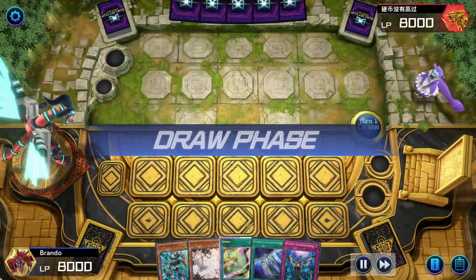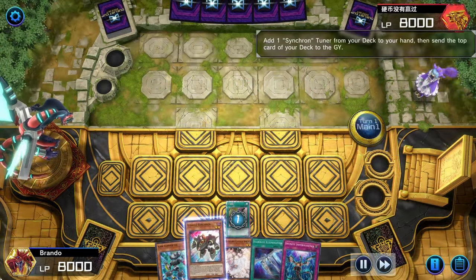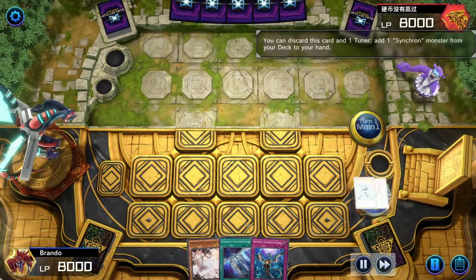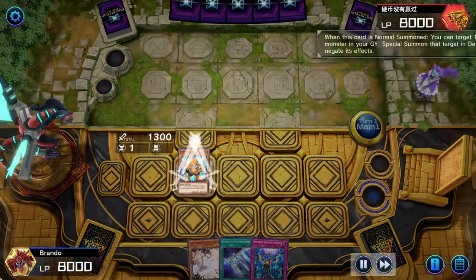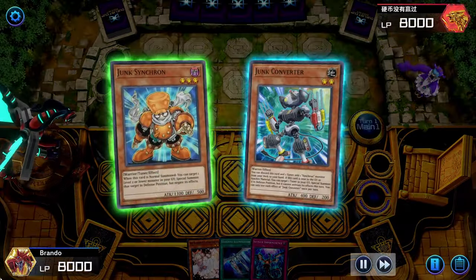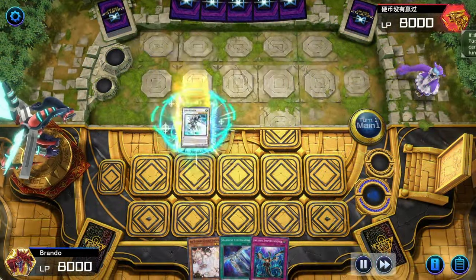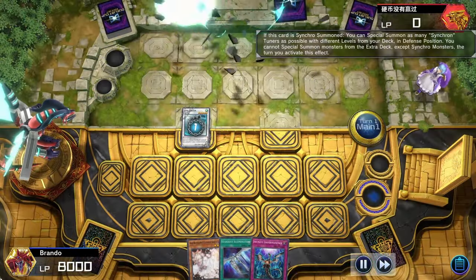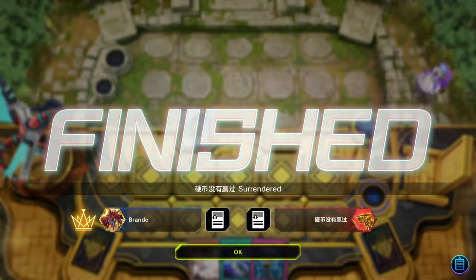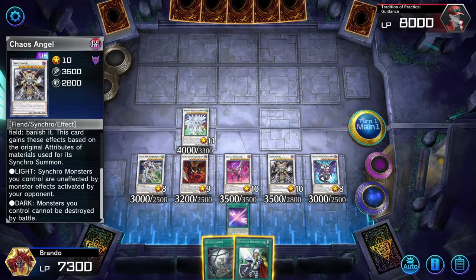Very interesting hand to open with — Junk Converter and Tuning. We use Tuning first to get the Assault Synchron into rotation, getting it right into the graveyard with the Junk Converter. The Living Fossil being sent to the grave does hinder us a bit, but we play through it anyway. Junk Synchron uses its ability to bring out the Junk Speeder, going through levels one through five — but our opponent really doesn't want to deal with Junk Speeder and chooses to surrender.